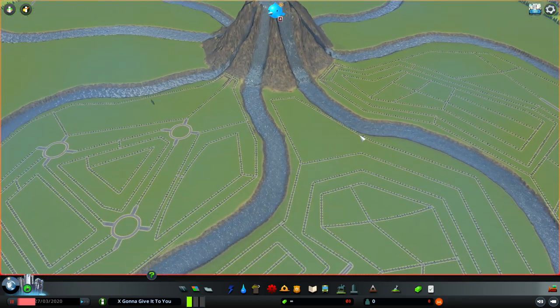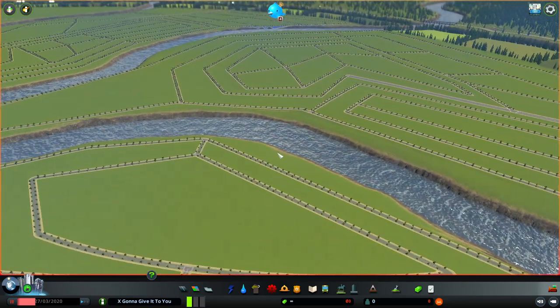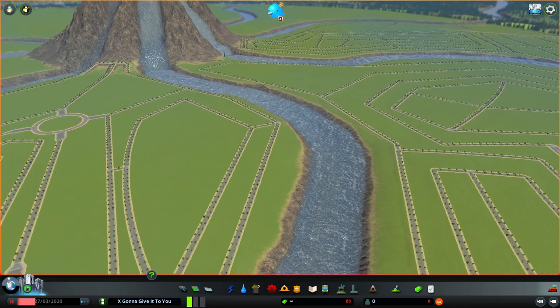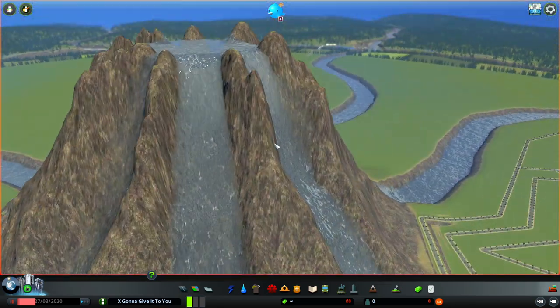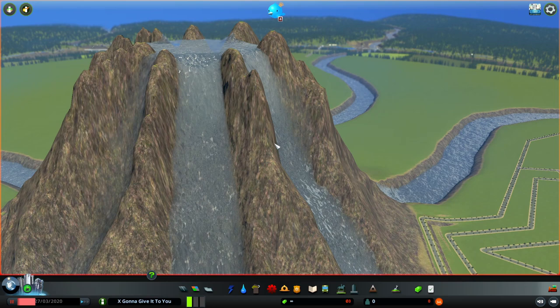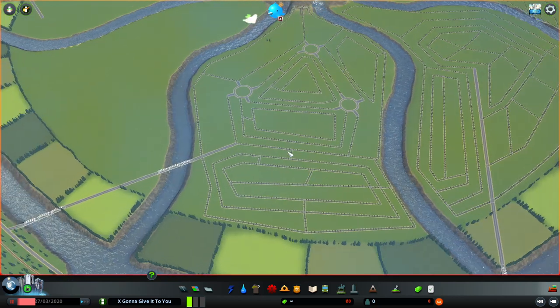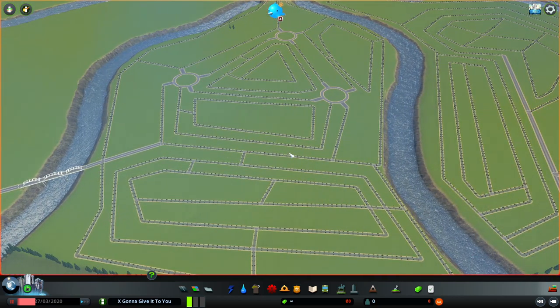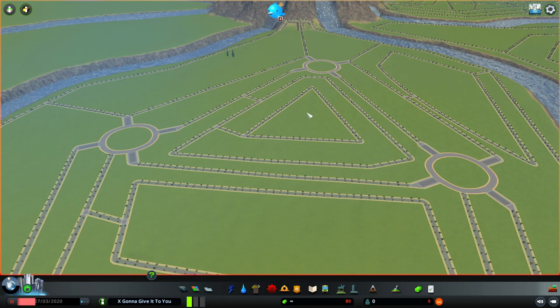How do you think some guy convinced his wife to move here at the base of this volcano? He's just like, 'Oh come on, the real estate is so cheap, and there's a great school system — and there's a volcano.' 'What do you mean there's a volcano?' 'Well, it hasn't been active in about 300 years, and for whatever reason now it just spews out water.' If you've watched my videos, you know things aren't gonna be good, which is why I've gone with this weird crop circle design from the movie Signs, with three large roundabouts just to really make people's lives hell.